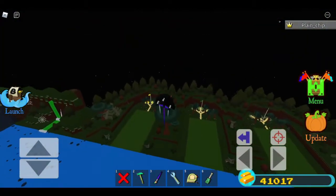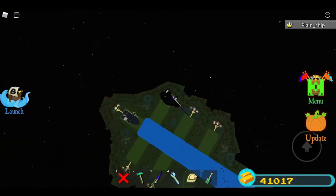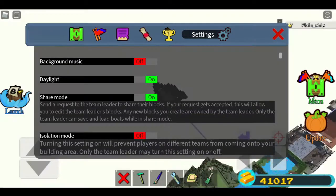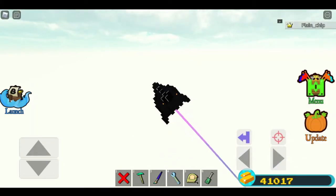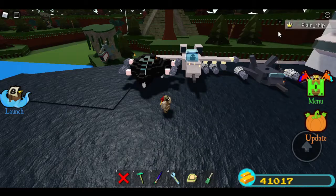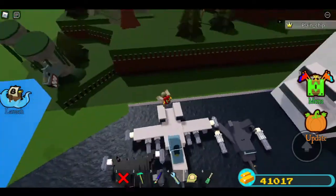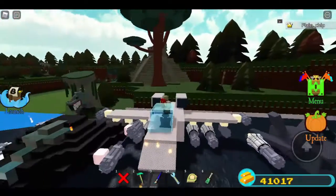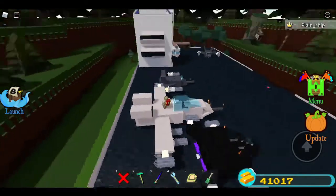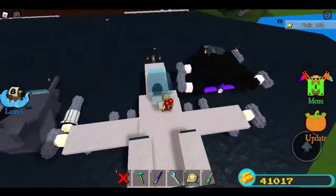Those are my two planes — my A-10 Thunderbolt and my B-2 Spirit. Here are these two side-by-side. My A-10 is bigger, it has more weapons, but the same amount of bombs. And the B-2 Spirit is capable of reaching higher speeds than the A-10 Thunderbolt. The A-10 Thunderbolt is not stealth at all — this one is stealth.